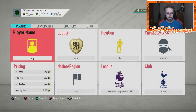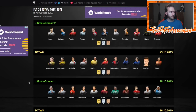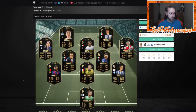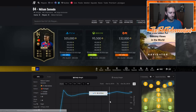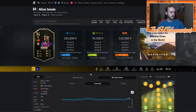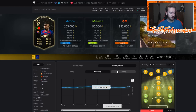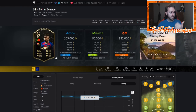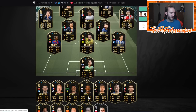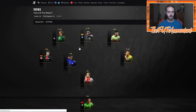Another trading method, especially for budgets over 100,000 to 200,000 coins, is watching daily inform fluctuations. Nelson Semedo — I saw him this morning for 95,000 coins. Right now he's at 105,000. Yesterday he peaked at 104, went down to 97, and he was at 95 this morning. You sell at 105 — that's just under 5,000 coins profit on a popular card. You can watch these fluctuations on FutBin to see when cards get low.